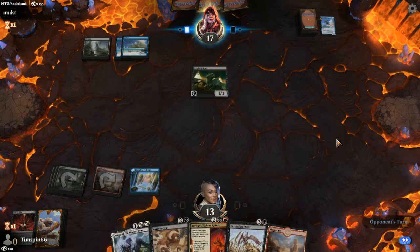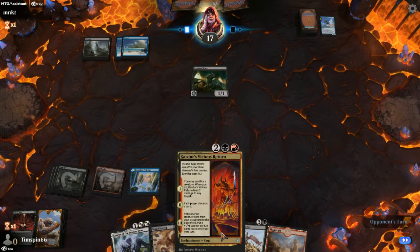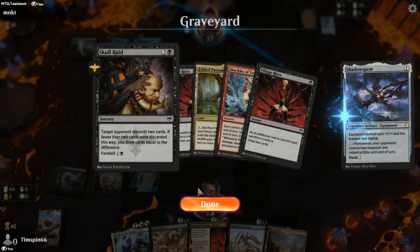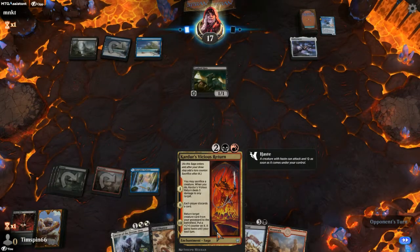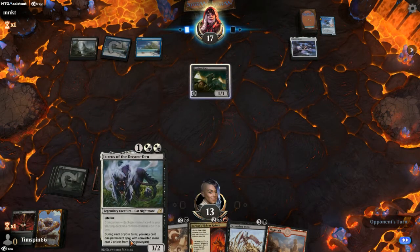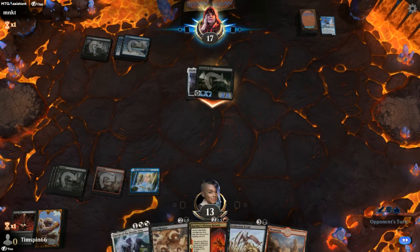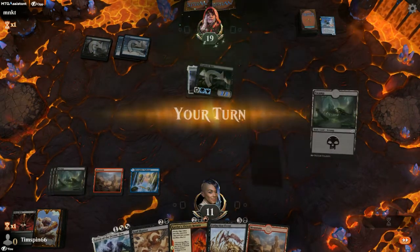We're stealing their stuff — it can't feel good. I'm getting flush with mana here. Got to return a card. Is there something worth returning? We don't have any returnable permanent creatures. Shadow Spear — I don't like that. We can certainly get rid of it; the question is what is the best avenue to do so?